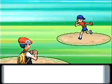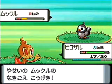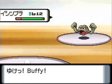Once the fight is on, you can choose from your Pokemon's abilities like attacking, stunning your enemies, weakening your enemy to a particular attack, using healing items, or swapping out Pokemon on the fly.